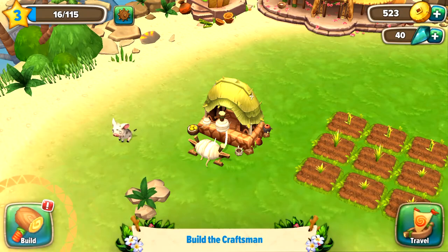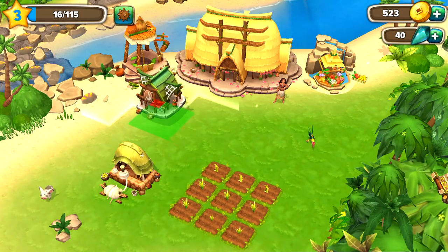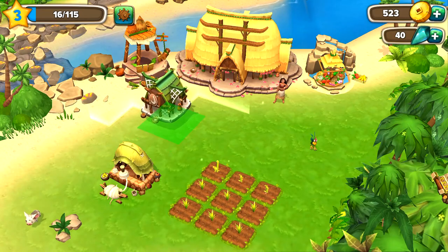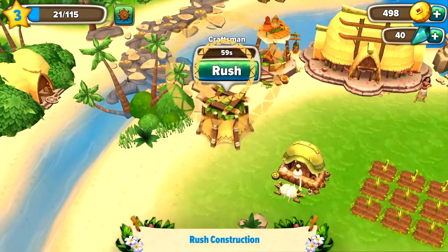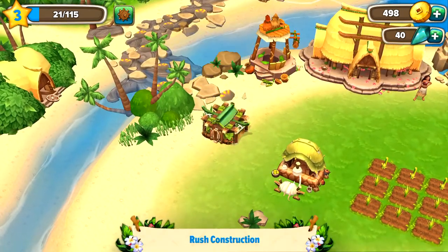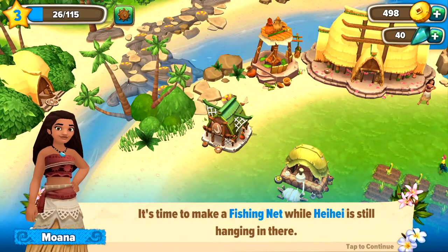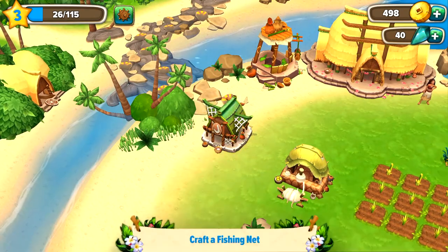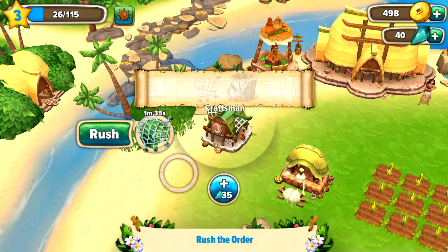So we're gonna build and drag a craftsman house — got it. Let's keep it organized, put it over here. We're gonna rush it. There we go — it's time to make a fishing net while Hey Hey is still hanging in there. So we're gonna go to the house and drag this — we're gonna rush that.